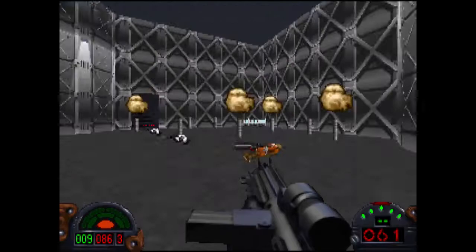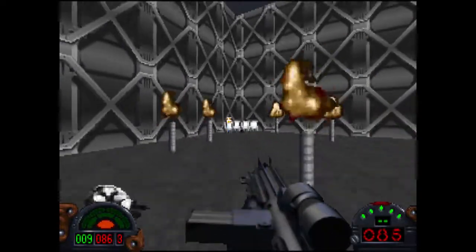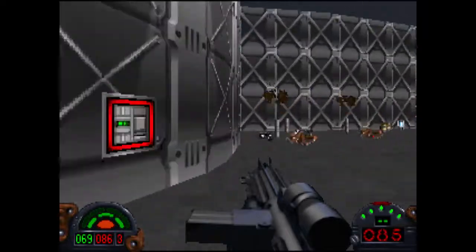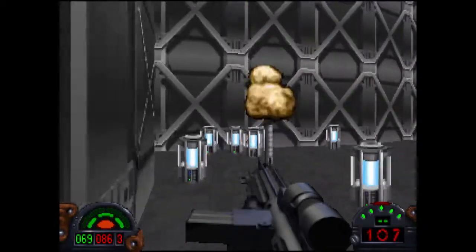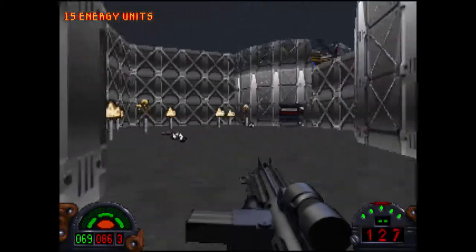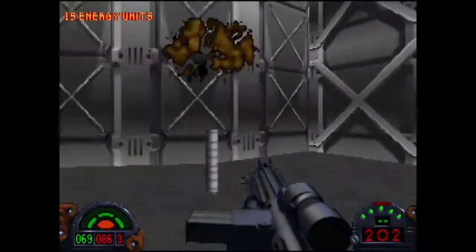There we go. Let's pick up this ammo before I completely run out. We've got some shields over there. Let's go and pick up all this ammo, actually, because I'm getting pretty low. Before we do anything else. There we go. Back up to 200 ammo. Should be enough for us to get through here.